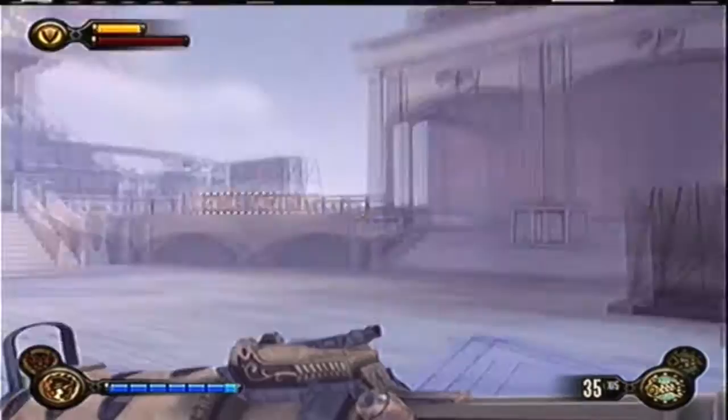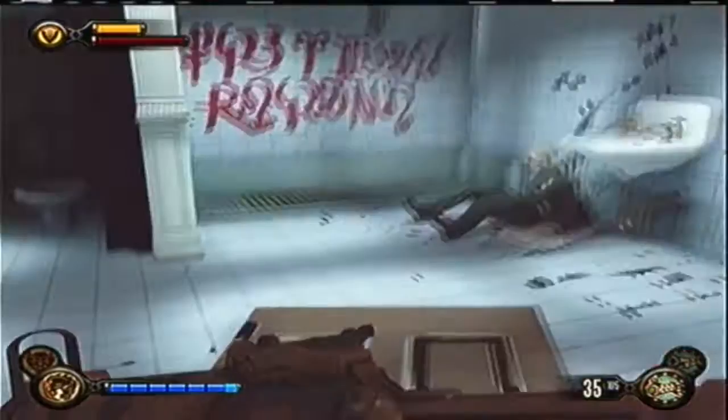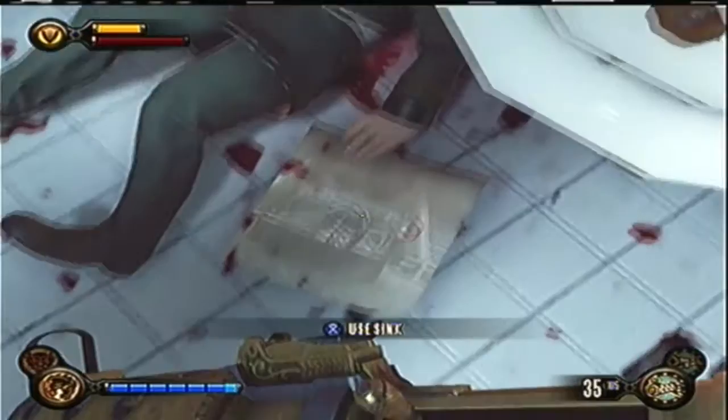Hi, this is Apophis2112 and today I am going to be showing you how to get all three codex guides in Bioshock Infinite. The first one will be at Soldier's Field, right before you go across to the Hall of Heroes to get the Shock Jockey from Slate. This is in the first part of the game.